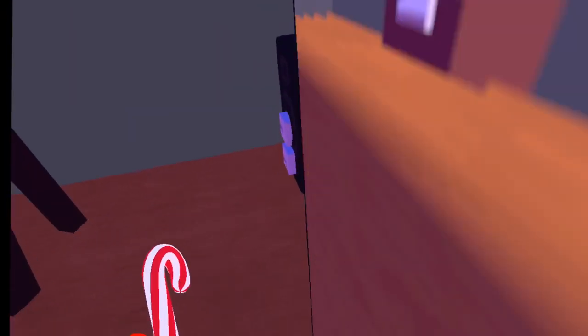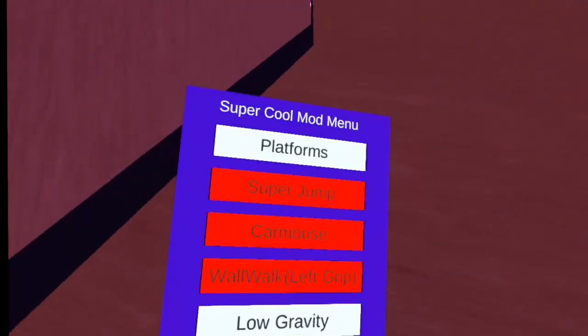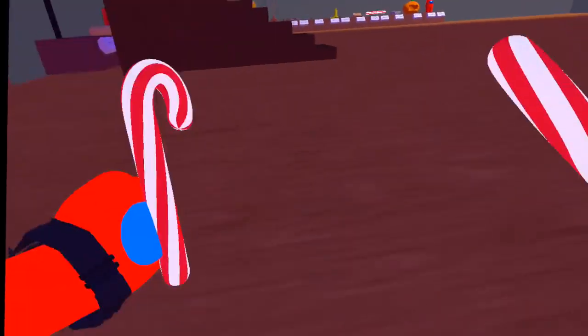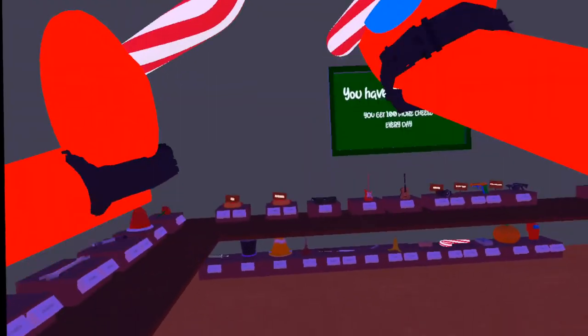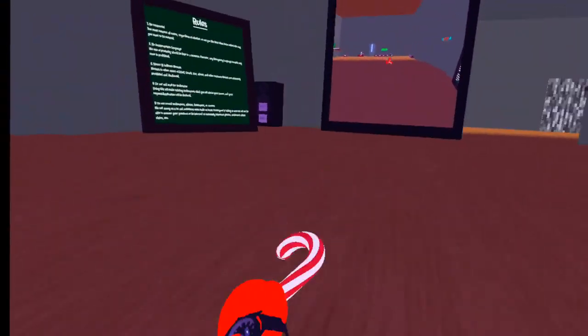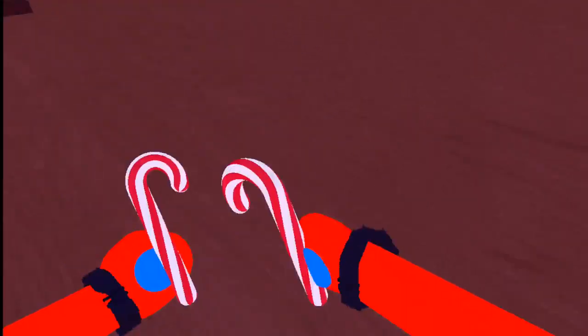Wall — left grip: hold your left grip and you stick to a wall. If you let go of your left grip you come off. Low gravity is actually a really fun mod. Speed boost just makes you faster, and long arms is my main sometimes.